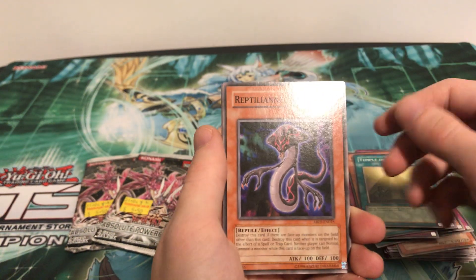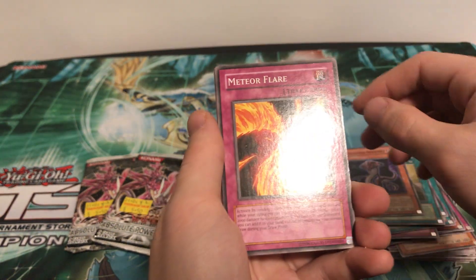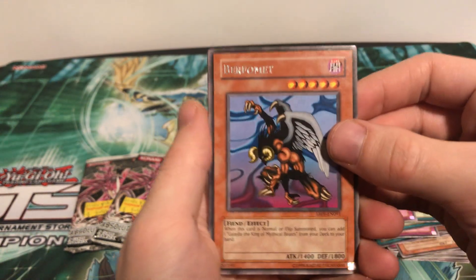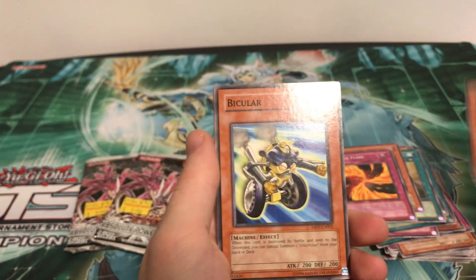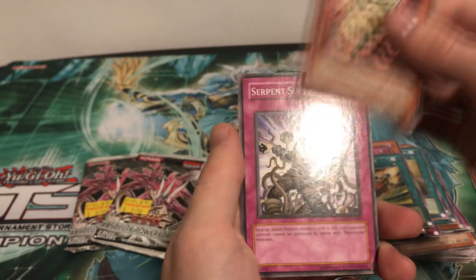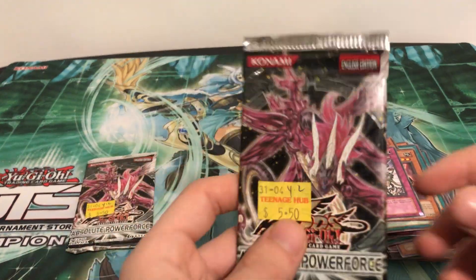Pack 5: Temple of the Sun, Reptilian Servant, Meteor Flare, Birth from it — Rare Fiend, pretty cool. Bicycular, Rocket Pilder, Shredder, and Serpent Suppression. Two packs left. Our goal is to hit at least one holo, so maybe one of these two packs can salvage it — even if we just get like a super or something, that'd be okay. An Ultimate Rare would be nice, but at this rate just any holo would be cool.